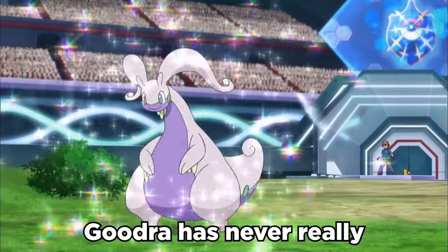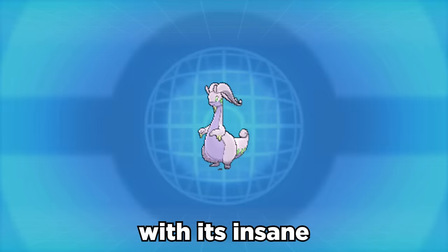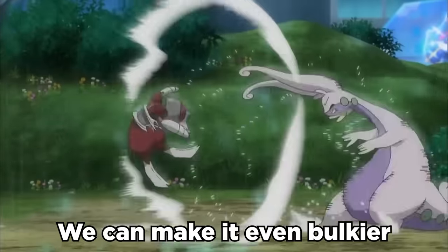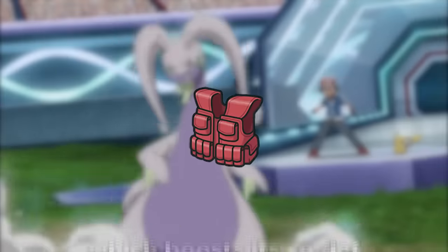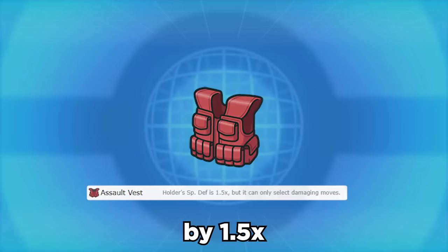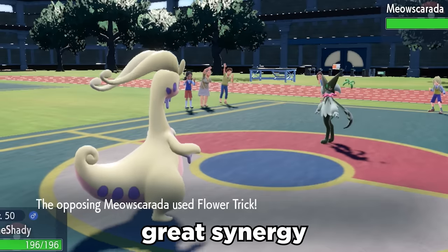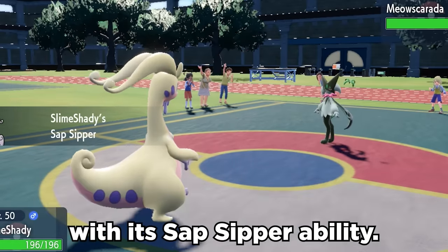When it comes to pseudo-legendary Pokemon, Goudra's never really been top tier. But with its insane base 150 special defense, this thing can be a pretty sweet special tank. We can make it even bulkier by running Assault Vest, which boosts its special defense by 1.5 times at the cost of only being able to use attacking moves. It can also have great synergy on teams, being able to switch into grass moves with its Sap Sipper ability.